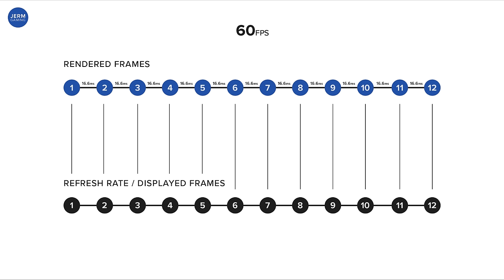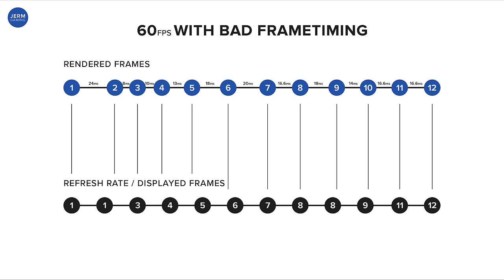Frame timing is the time between each rendered frame. For 60 FPS gaming, that's roughly 16.6 milliseconds. For 30 FPS, it's roughly 33.3 milliseconds. If you want your game to run as smooth as possible, you want the time between each rendered frame to be exactly the same, and you want it to line up with some fraction of your monitor's refresh rate. Even if you're averaging 60 frames per second, not all frame rates are created equally — 60 FPS with bad frame timing will still look and feel subpar.